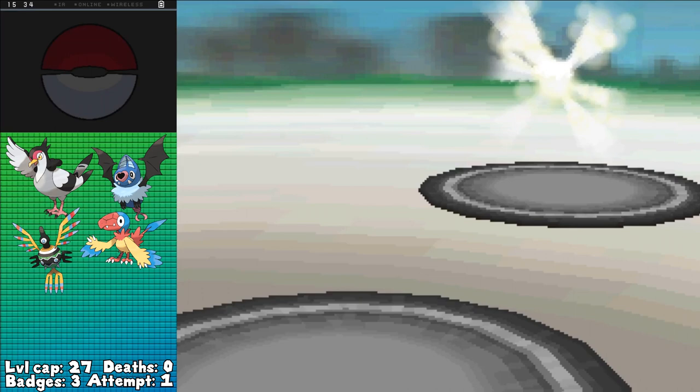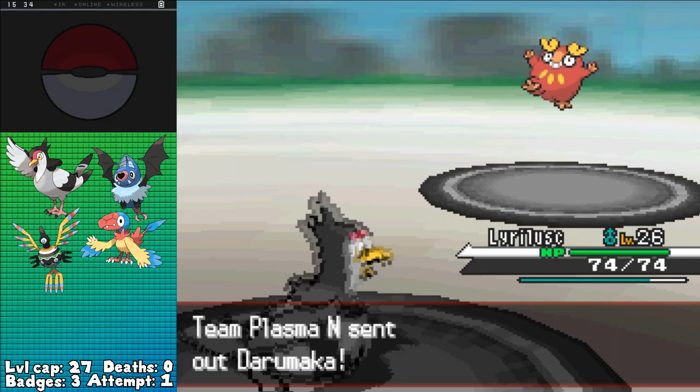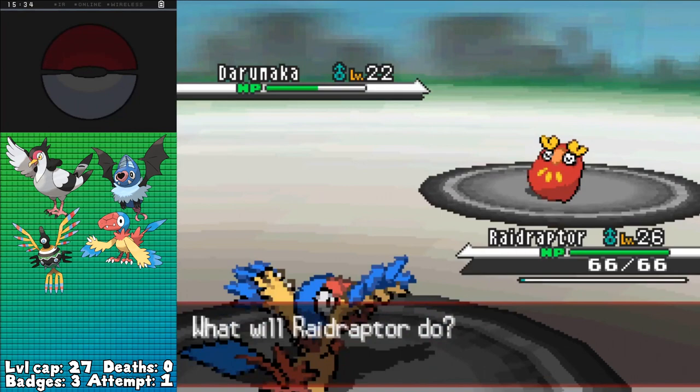Fortunately, this battle is a little bit more involved and worth talking about compared to the last two N fights. He leads with Sandile, so I go with Tranquill, immediately firing Air Cutter for a little under half as he uses Embargo. I guess he wanted to more efficiently enforce one of my own rules. He goes down to a Quick Attack with Darumaka taking its place, and these things are scary with their high physical attack and Hustle ability, so I've gotta be careful. Quick Attack does under half, whereas Fire Punch does over half to me, so I swapped into Archen to get that resistance, but thanks to Hustle, he misses, giving me a free switch.